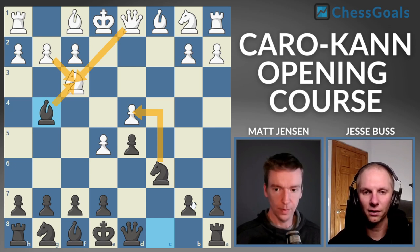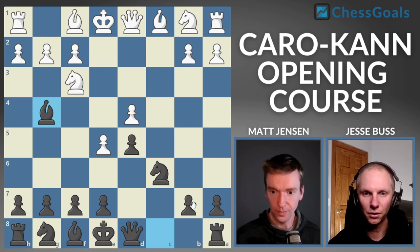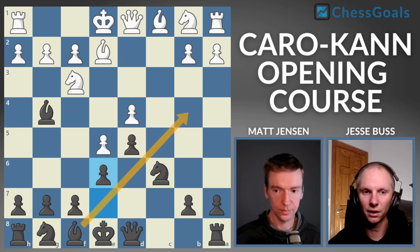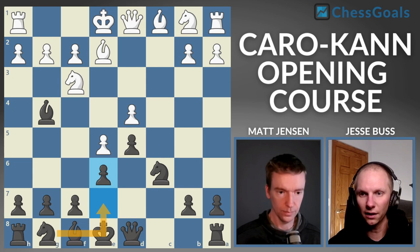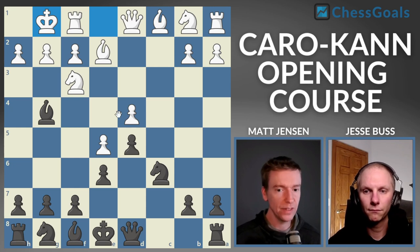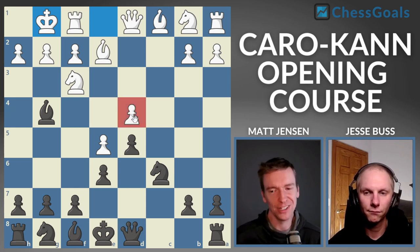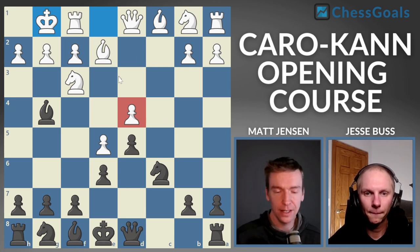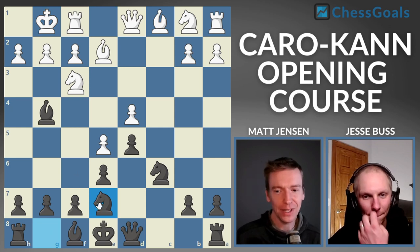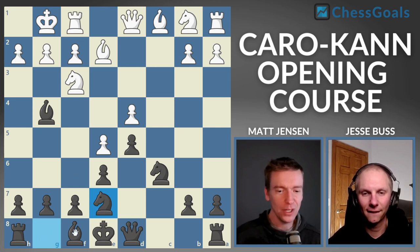By move six, black is already pressing. They couldn't take back with the queen because it hangs a piece, so they have to damage their structure. We're putting the focus on them — how are they going to defend this pawn? So Be2 makes sense, and we continue development with E6, opening up the square for our knight. White still has the space, but we have this weakness on D4. White castles, and the position is about equal. Now we play knight to E7, and we're going to start with the knight and bring him out to F5, opening up the E7 square for the bishop later.